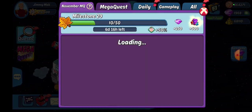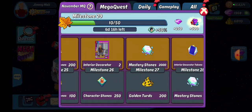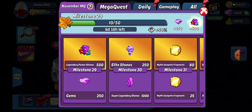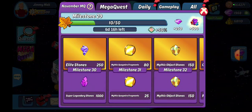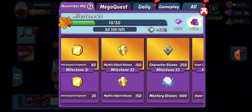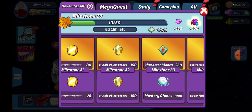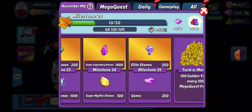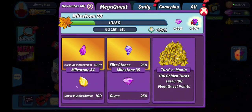We're going to look at the rewards first. If we've done everything and gotten all your dailies and all that, you should be up through 27 or 28, which is going to land us with some power stones or gems, elite stones, some quagmire fragments, mythic object stones — which is what I'm aiming for — mastery and character stones, leg stones, mythic stones, gems, and more elite stones. So that'll be what we finish out the week with.